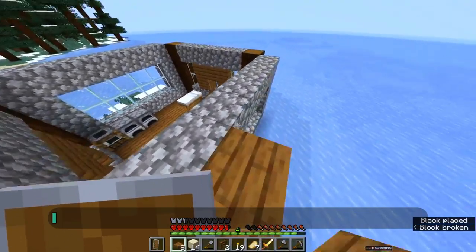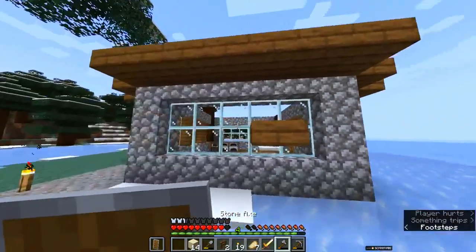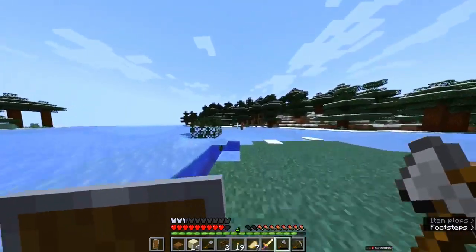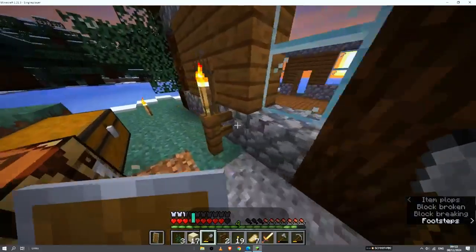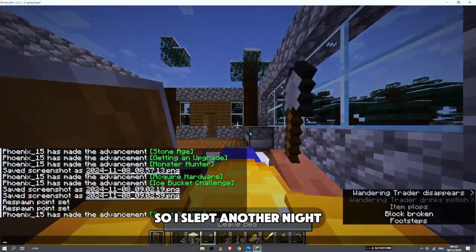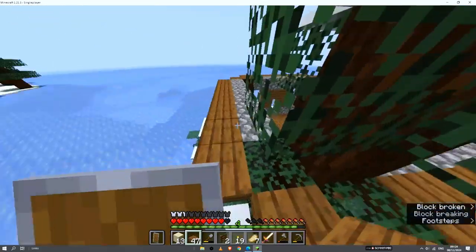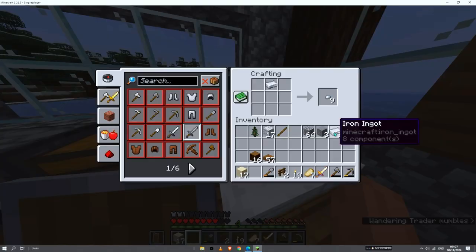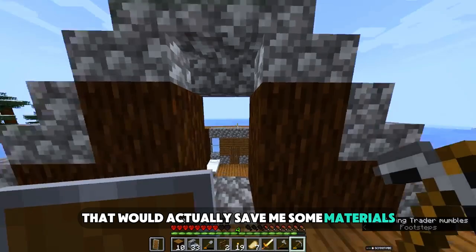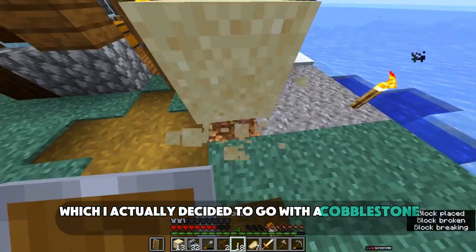After some time I used the remaining slabs to go around the roof as a ring. However they proved few, and I got a friend — a wandering trader emerged. I slept another night, woke up to continue with the ring around the roof, and made a stone cutter, which would save me some materials. I decided to go with a cobblestone stair roof.